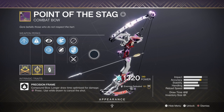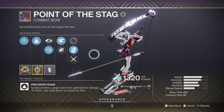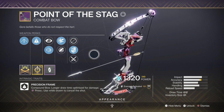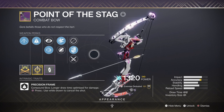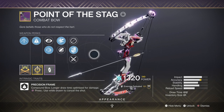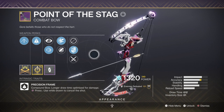For the secondary we have the Point of Stag bow, a precision frame bow with a flexible perk tree. It's very useful for endgame content because of the raw port effect it has when it staggers champions and mini bosses, with noticeably more damage compared to a bow without it. Using something like Lim Monarch with its continuous damage is even more effective if you have the room. The Archer's Tempo perk decreases the time to fire off the next shot, handy for keeping an overload champion stunned a bit longer.